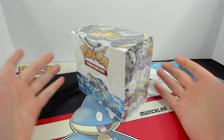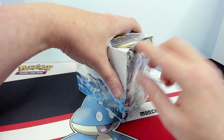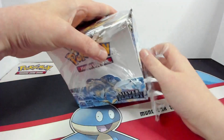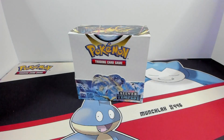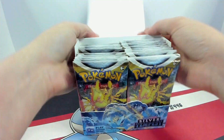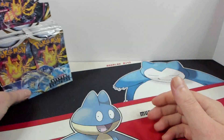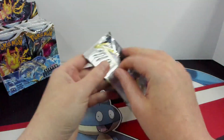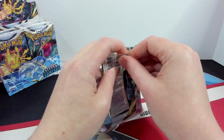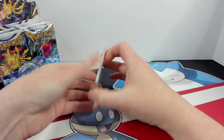I haven't opened up a booster box of Silver Tempest for myself yet, so my turn! Let's see if we can get some Lugia V-Star. That's what we want. We'll take any Lugia, but the Lugia V-Star Altar is the one I'm really hunting down. Also, I will not be doing the card trick on every single one of these packs — that would take forever. Probably only on the black code cards.